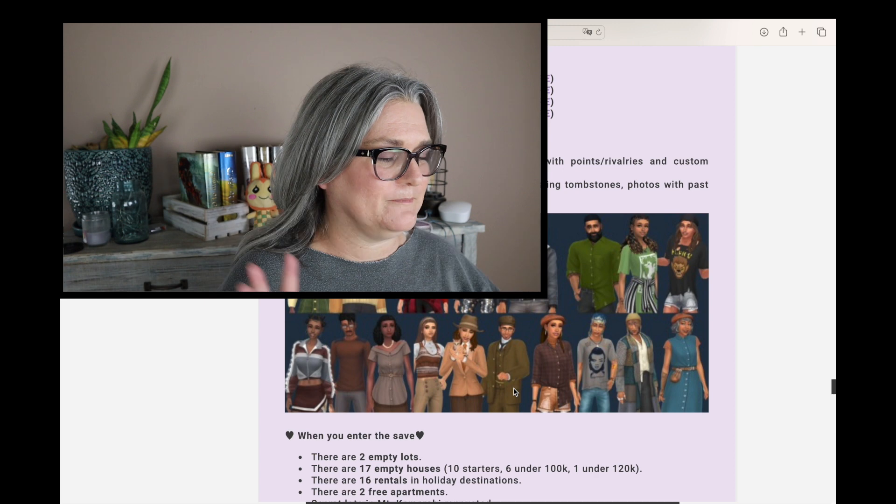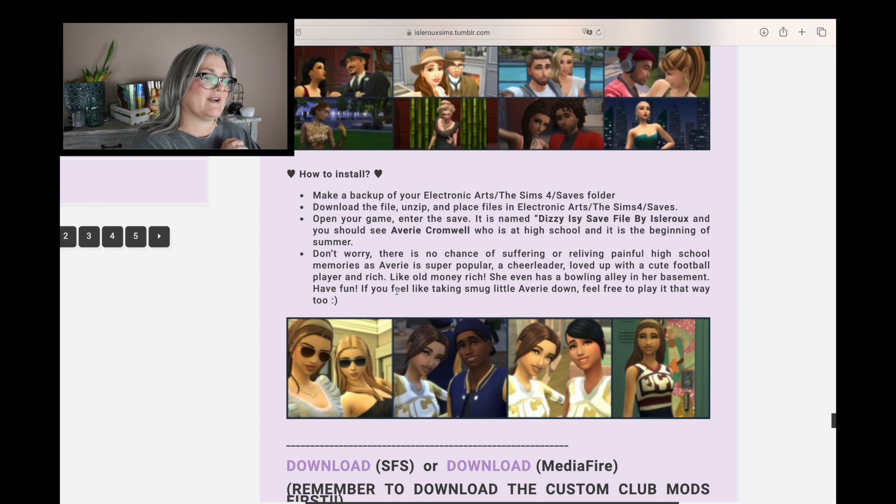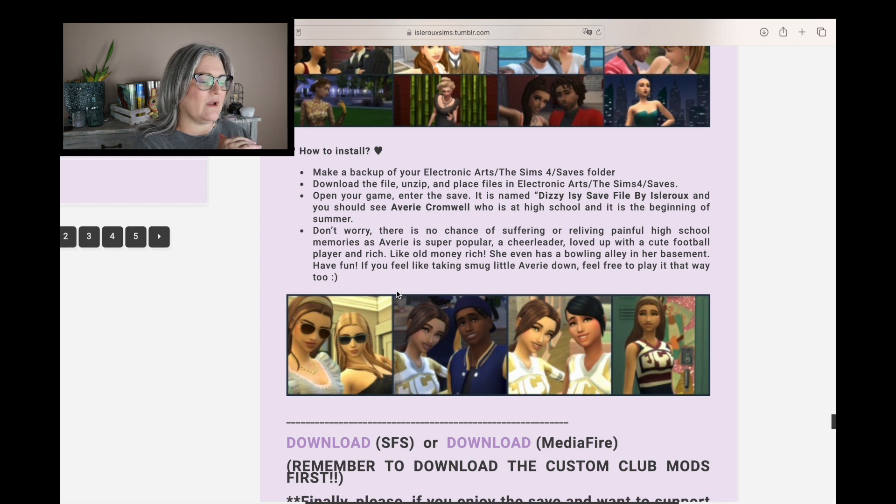There are a few things to download before you get the save file. More Club Icons is one because there are so many clubs added into this save already for your sims to join, and I love that. There are also some other things like custom activities if you want, and there are directions on how to install everything.